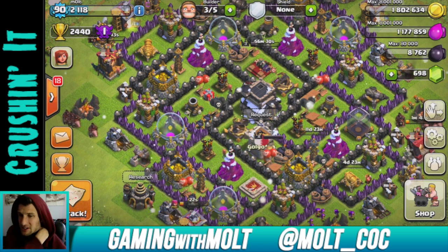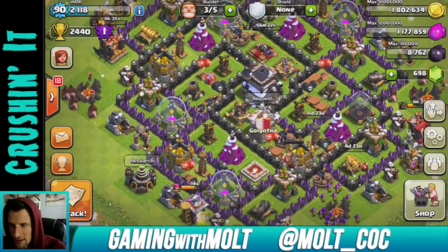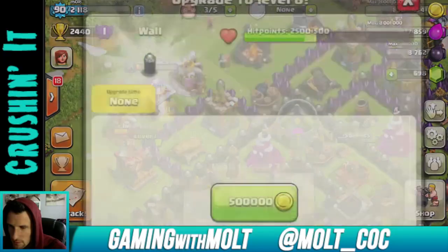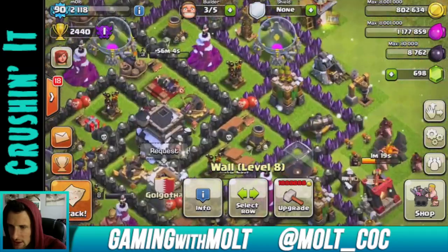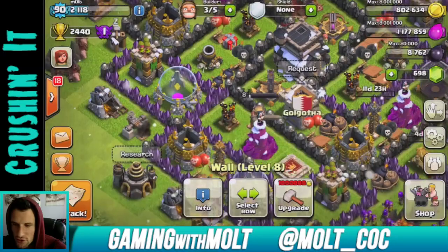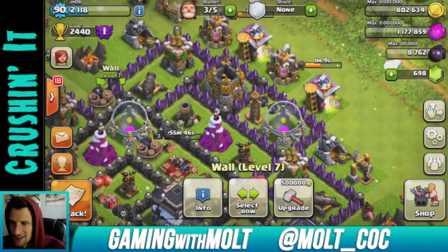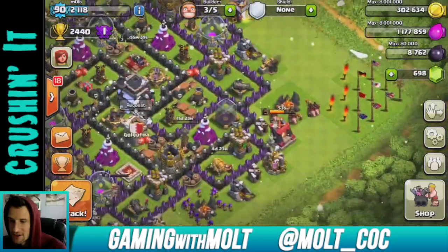In the last Road to Masters video you guys loved that I put two raids in one video, so I'm trying to do that again. I don't want to sit on 1.8 million gold, so I might upgrade a couple of walls. Let's upgrade this joint right here and this one too. It's always important to upgrade your wall joints because it stops people when they use wall breakers — though I get attacked by hog riders so much that walls don't matter too much.